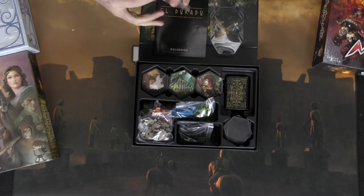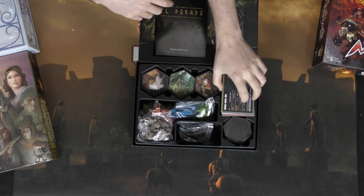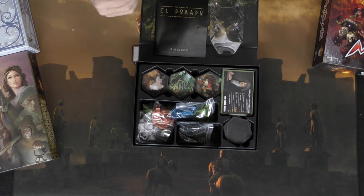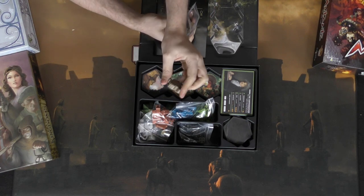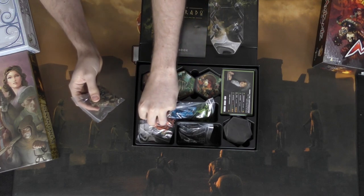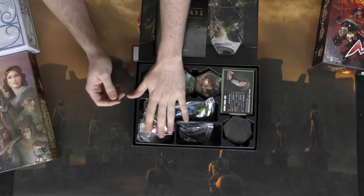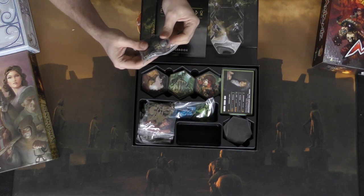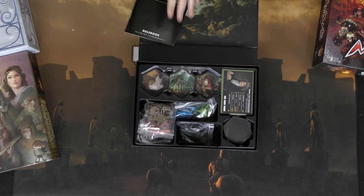The player boards are extremely high quality with front and back for different player powers. There's a deck box holding all the cards, additional tiles, and meeples for each player's armies. The meeples are nice and thick, easy to place on the board. The ziggurats are big, thick, and heavy — you won't worry about those breaking. Even the dice are not just basic dice. Adding the shimmer or gleam to the tiles was a nice touch, and the box is magnetized so it locks in very well.